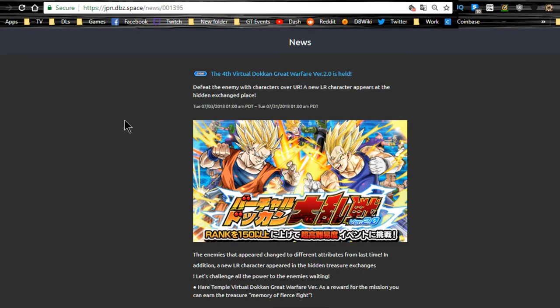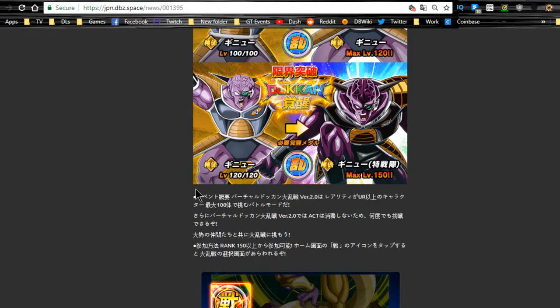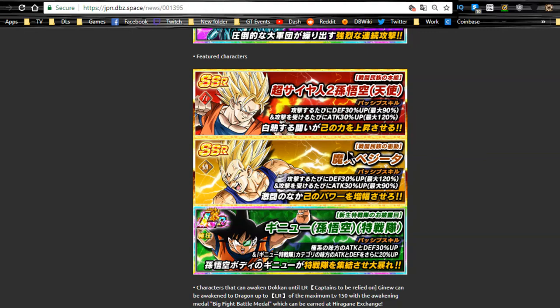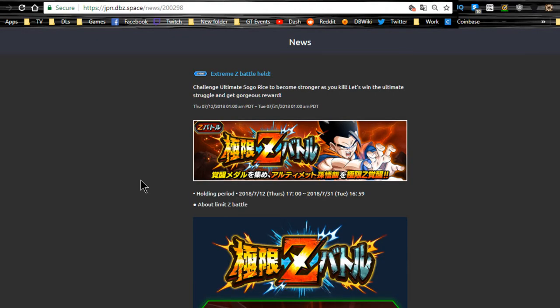Next is Dokkan Battlefield, also available for six more days. You have the LR Kora Squad available plus all the other units that have been available from that, including the LR Ginyu. I highly recommend doing that if you have enough units to do so, or if you're just looking for something to grind.